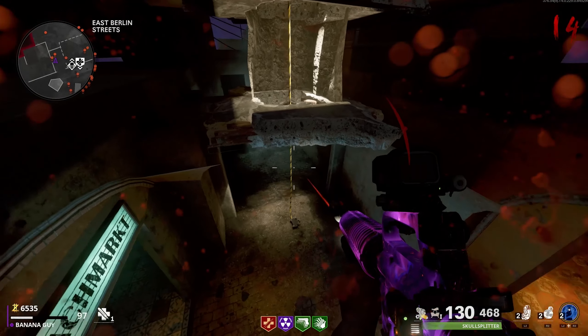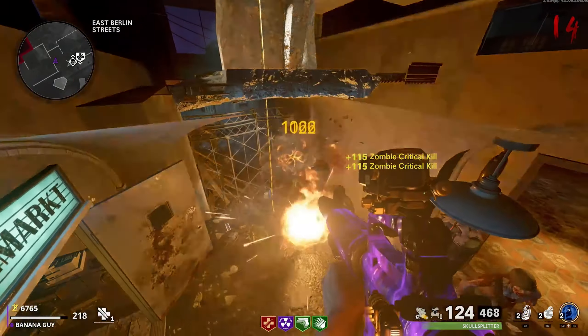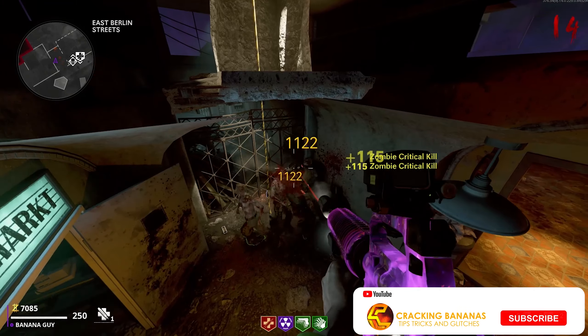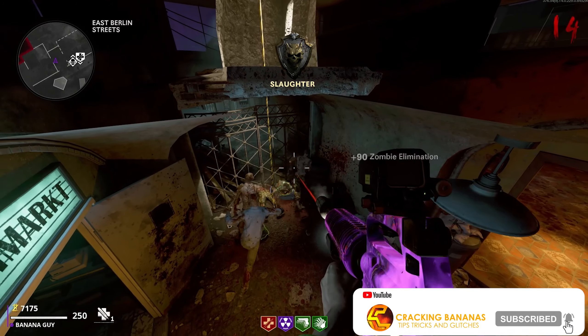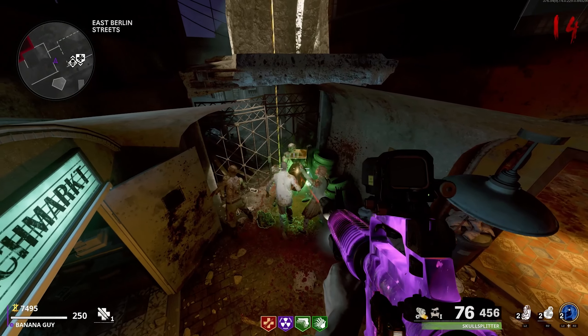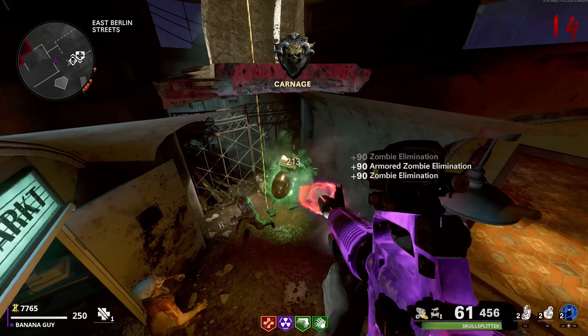Overall, this is a pretty handy XP and camo glitch you can use in Season 6 currently on Mauer der Toten. If you guys enjoyed the video or found it useful, please consider smashing the like button as it does help the video spread to more viewers on the platform. Until next time, goodbye.